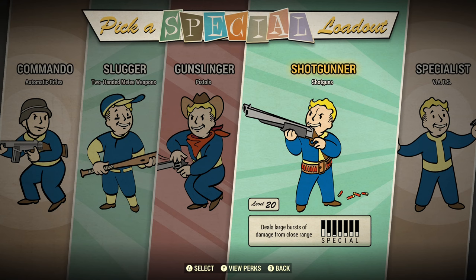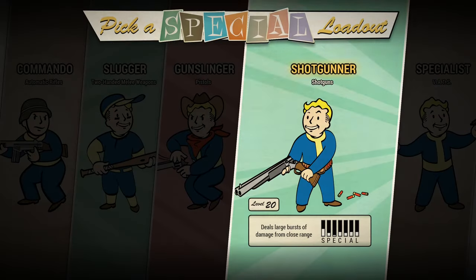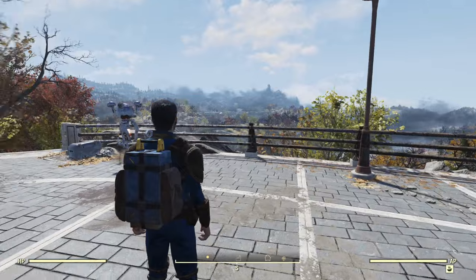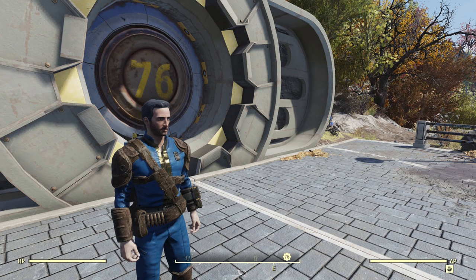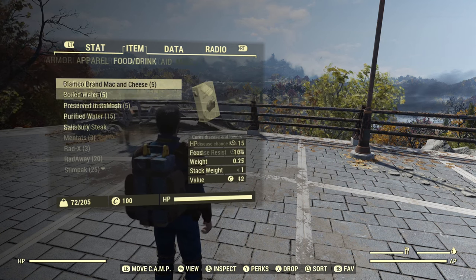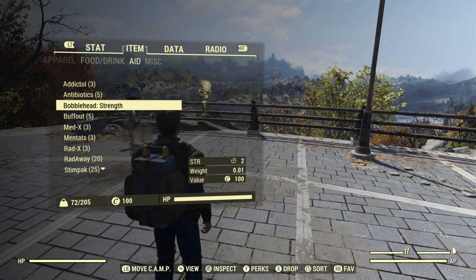I'll pick Shotgunner and leave the vault to show you why it's even better than that. Here we are outside the vault at level 20 — it looks the same, same backpack leveled to us. The gear is still light leather armor but now it's level 20 instead of level one. The gear is pretty much all the same except the weapons, which change depending on your loadout. Your armor, food, drink, chems are similar — and you actually get a bobblehead, which I think is fun. You get a bobblehead with all of them depending on which one you choose.